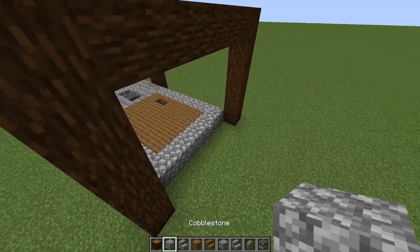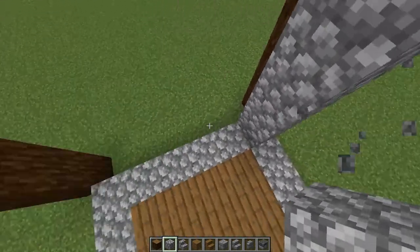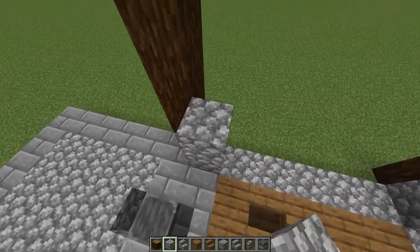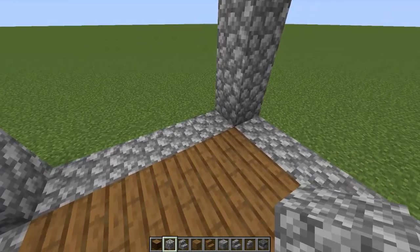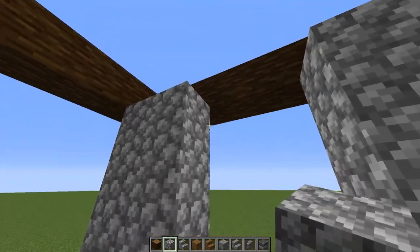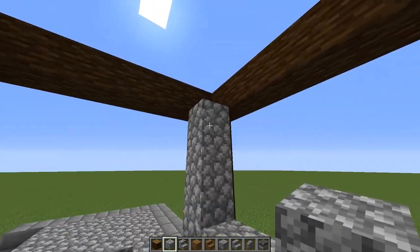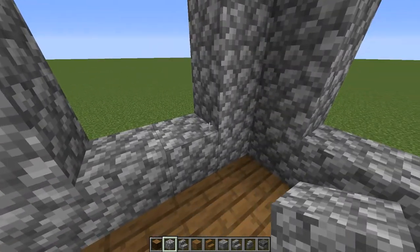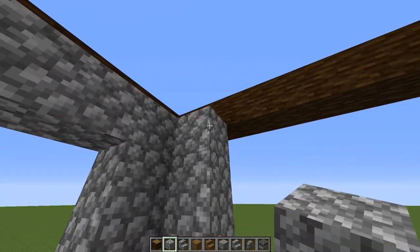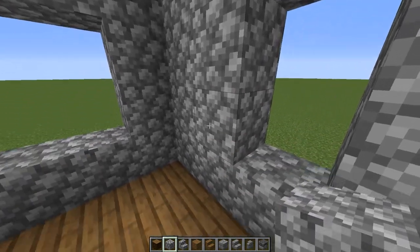Switching back to cobblestone blocks, build the walls up on this side too — starting in each corner go up a total of five, and do that over here as well. On the back wall come over just one on either side because this is going to be a window — just blocks, making a two-wide opening. On the side walls come in three on each side and one across the top for a two-high window, and we'll have a matching two-high window on the other side as well.